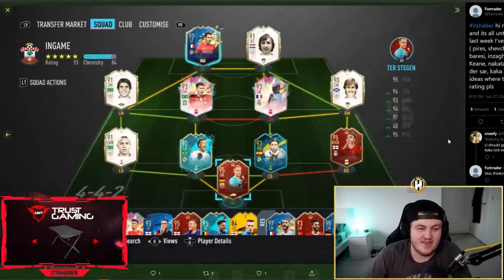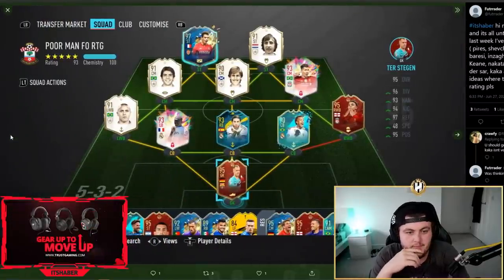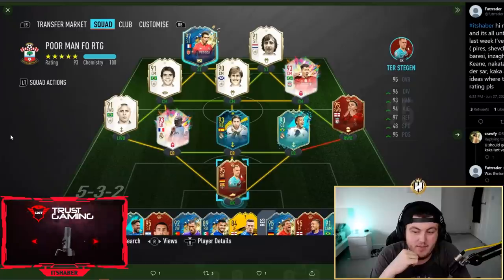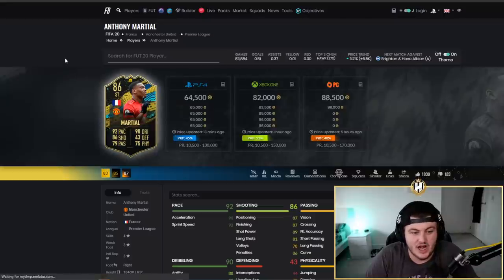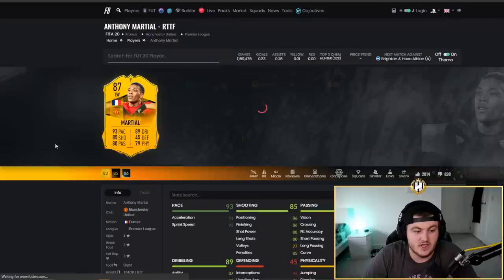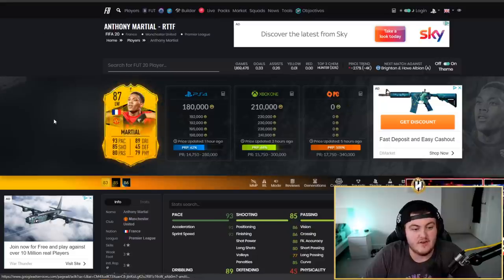This is a nice team, but Kaka at left mid — I would not play Kaka at left mid, in fact I wouldn't play Kaka at all in this setup. I'm thinking of the best option here. In the comments, Crawfee has actually recommended inform Mbappe, playing him off chem starting as left center mid and then in game at left mid — that wouldn't be a bad shout. I'm also thinking inform Martial at left mid. He's got good ball control and finishing, and decent enough stats to play on that left side. You could go for his UEL version and play him off chemistry — his dribbling is oddly worse on that card but shooting is fine.